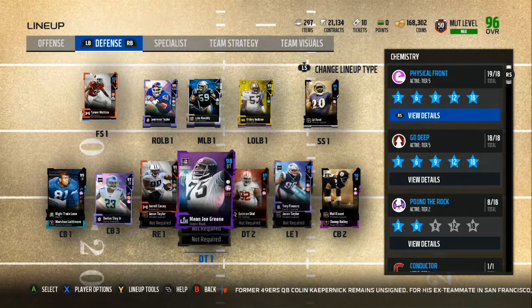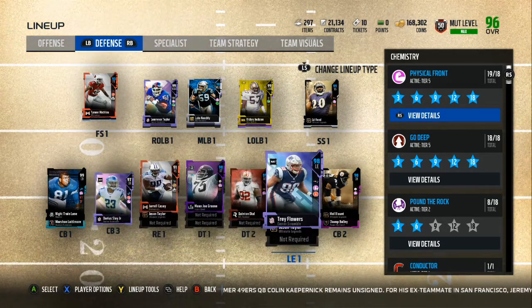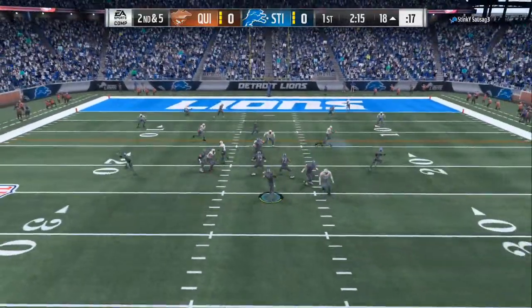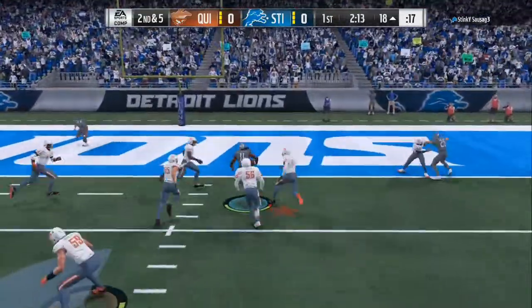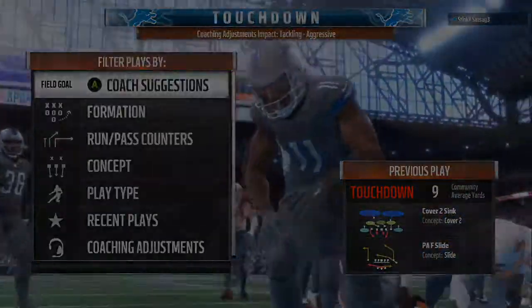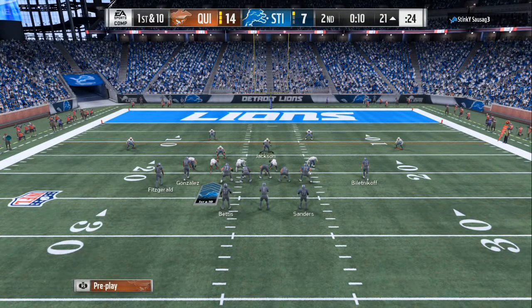So number 1 is gonna be bailouts and flukes. We gonna go over all that, and you're gonna see it in the gameplay in a few moments — how effective the bailouts are when you don't get the animations, when you make all the adjustments, set your defense up, and the computer overrides whatever you want to do.